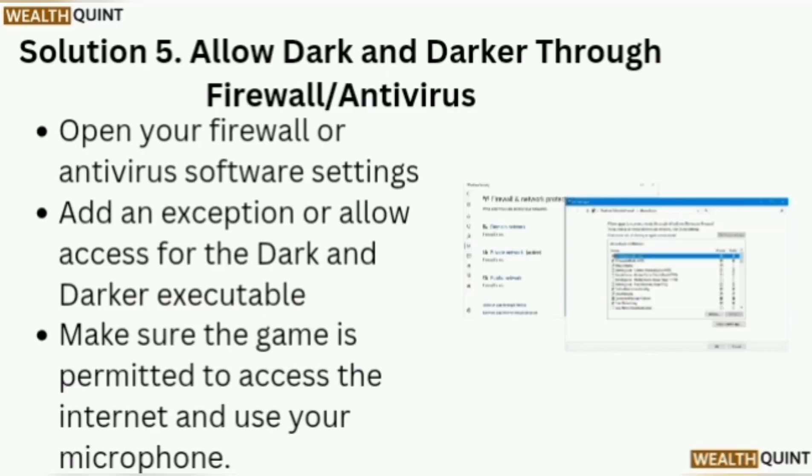Solution 5: Allow Dark and Darker through your firewall and antivirus. Open your firewall or antivirus software settings. Add an exception or allow access for the Dark and Darker executable. Make sure the game is permitted to access the internet and use your microphone.